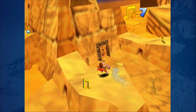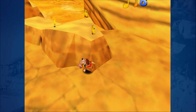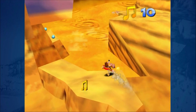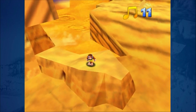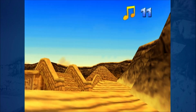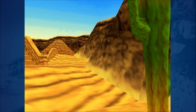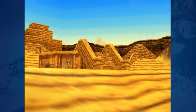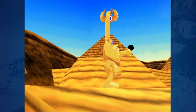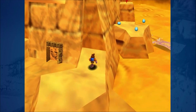Here we are — Gobi's Valley. That's our level. I'm very indifferent about this level. I like the aesthetic a lot, but it's very yellow. There's not a lot of other stuff going on really, except for a couple of cacti and the oasis right there. I like the aesthetic. That's really all there is, though.